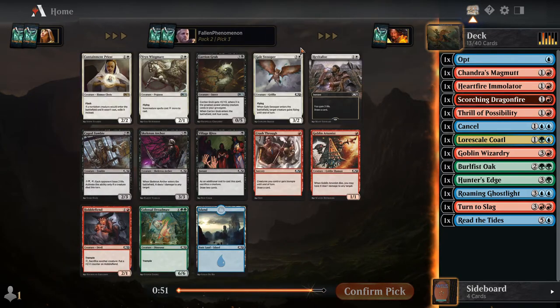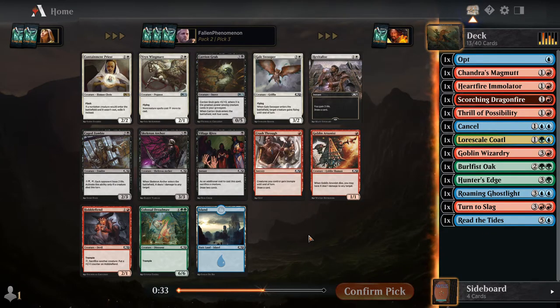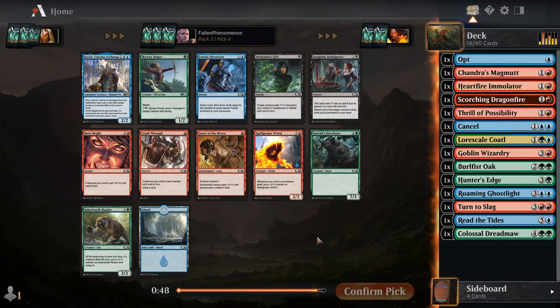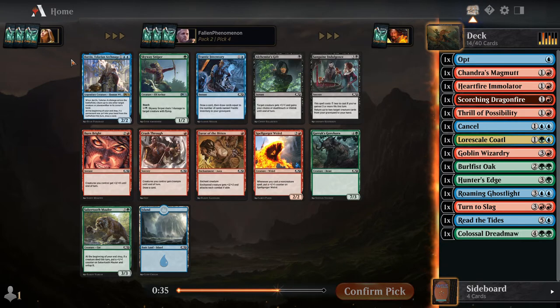A couple of good white cards but we're definitely not white or black, so most of the pack is a dud. We don't have many creatures so Hobblefiend isn't going to be very good. I think I'm going to take the Dreadmaw. Baral, Tolarian Archmage is pretty good — he's a Man-o'-War, he bounces, and if you bounce your own thing you draw a card. Frantic Inventory if I can get more would be great in the spells deck. Spell Gorger Weird would also be really good. We'll take Baral and hope to get a Spell Gorger or more Frantic Inventories.